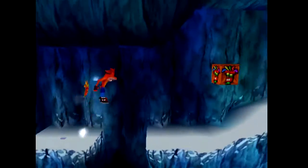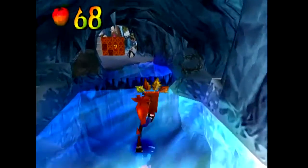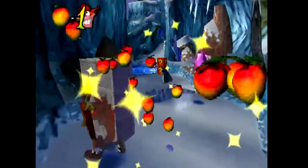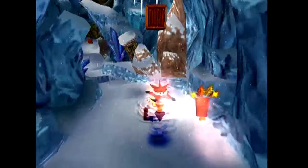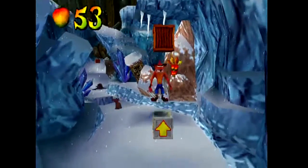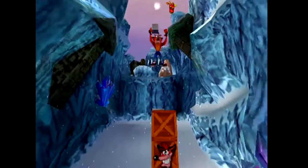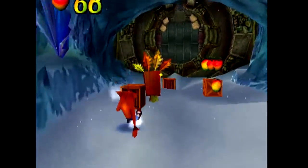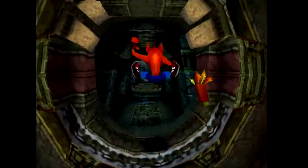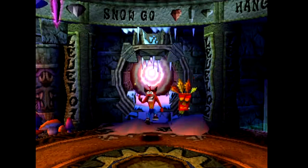And then you have the new moves, like the slide jump and just the slide in general. You don't have to use them — you can just go through the game by jumping and spinning like in Crash 1. But if you want to be more creative, you can do a slide and jump after sliding if you want to jump higher or go through the level a bit faster. It's not something you really have to do for the most part, but it's kind of fun to speed through the game.